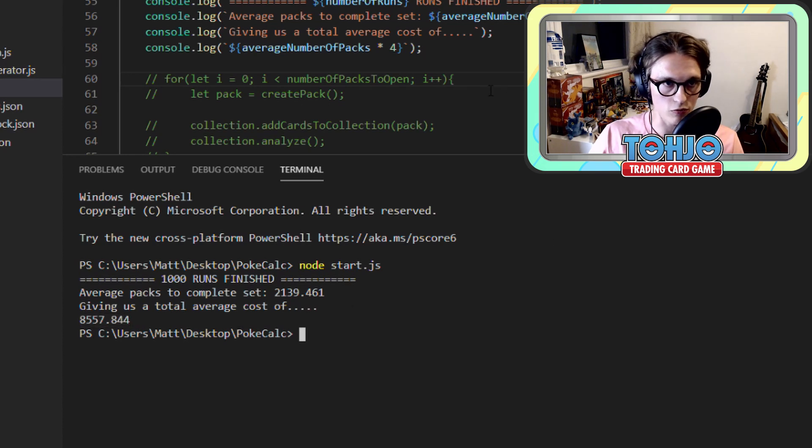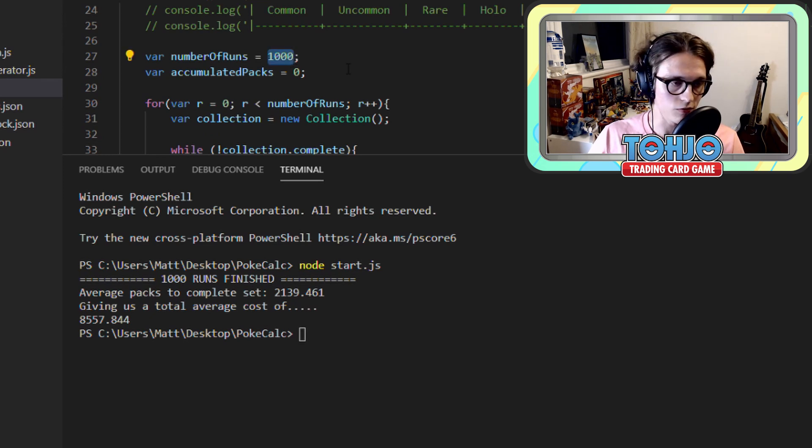The more we run this, the closer we'll converge to the most accurate average. You guys will know from the basic rules of statistics and probability: the larger your sample size, the more likely you are to eliminate the effect of outliers in your data set. For instance, in the first 10 runs we had the 500-pack run and the 4,000-pack run. Those are outliers — the person who opened 500 packs got really lucky and the person who opened 4,000 packs got really unlucky. But the more runs you complete, the smaller the effect those outliers have on the overall results.